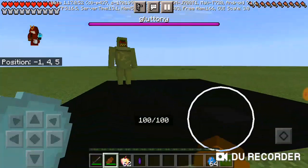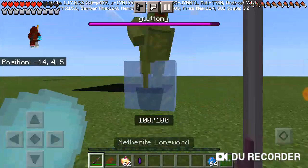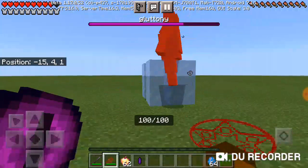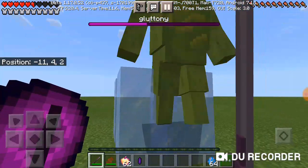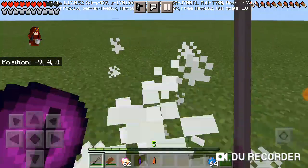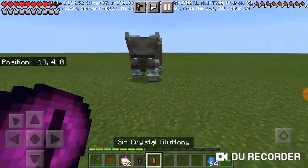The way Gluttony works is pretty interesting. He's a really tough boss — more of a melee type. He's kind of the easiest boss I think. When he does that move, a sound plays and it's annoying — it's like a finishing move. Now it's time to test out his weapon.